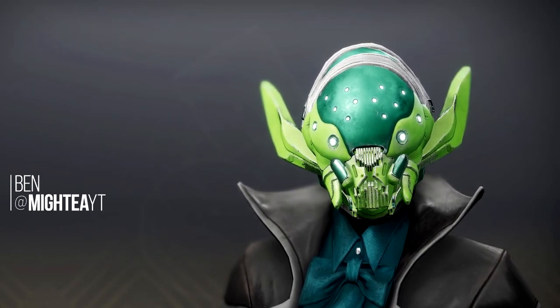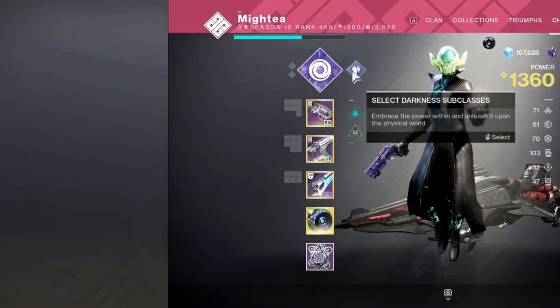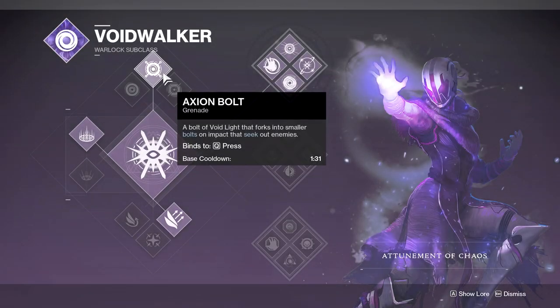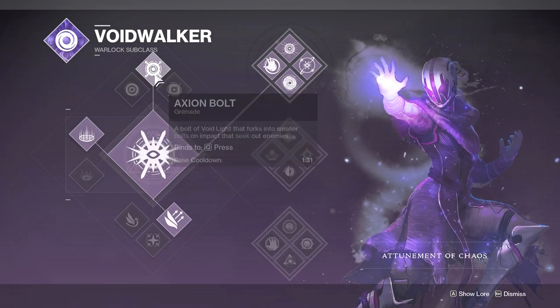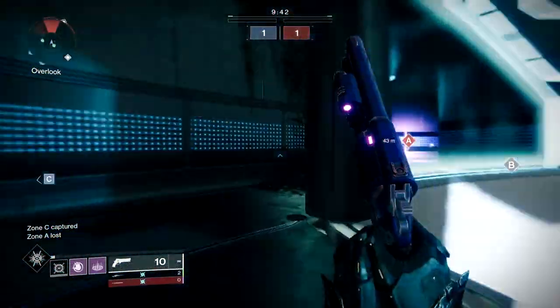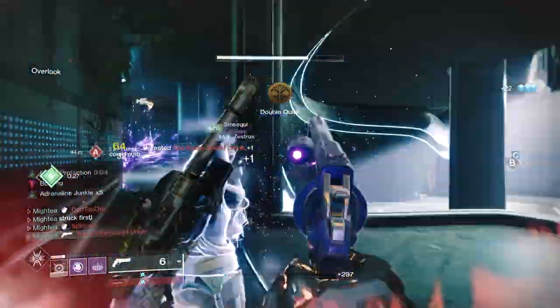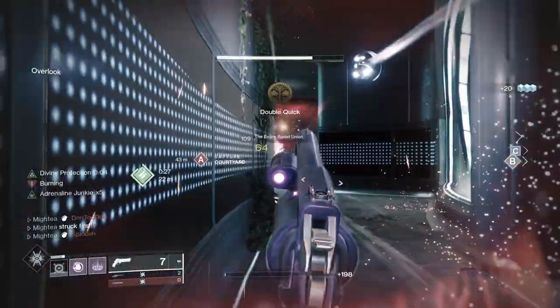Welcome ladies and gents, name's Ben, and in this video we're going to take a look at the viability of the Adrenaline Junkie perk with grenade-focused builds. Adrenaline Junkie has been buffed so that it takes one grenade kill to reach five stacks of AJ. This boosts damage by about 33% for 4.5 seconds.